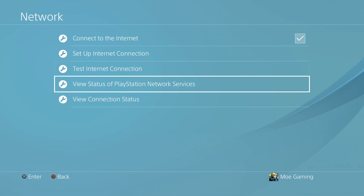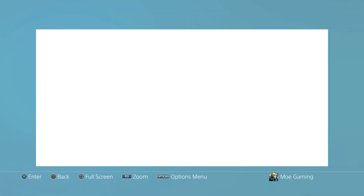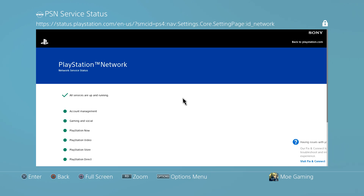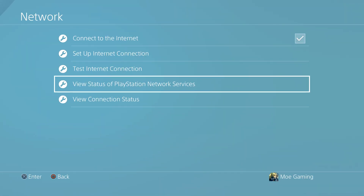If that doesn't work, take a look at View Status of PlayStation Network Services and make sure there's no update or maintenance happening on the server, which could be why it's failing. Make sure everything is green over there, and once you update the DNS and restart, try again and you should be able to sign in and play your game.